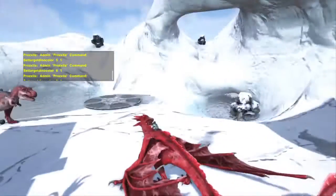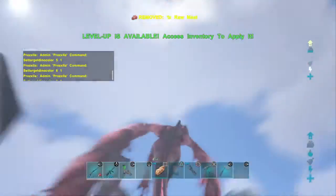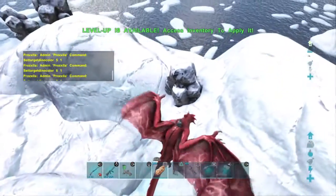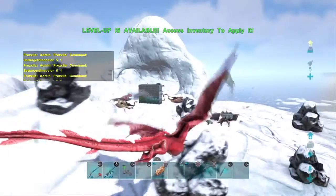Hey, what's going on guys? It's Prozilla. Have you guys ever been wondering how does your lightning wyvern get red — how do you do this in ARK? Well, sadly, you can only do it currently on PlayStation 4 with admin commands. But I say it's worth the trade off, so if you're doing single player I definitely recommend doing this.